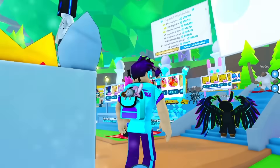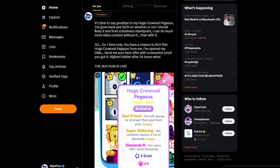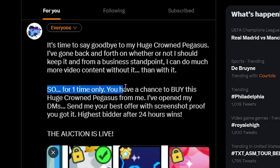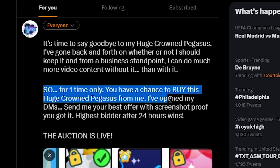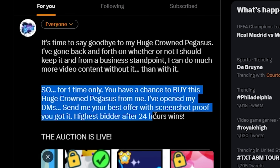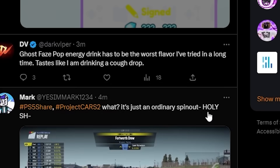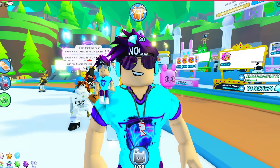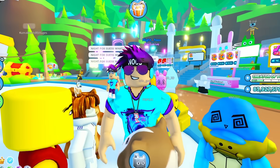So with that, I'm officially putting this up for auction — but not here. We're going to Twitter. It's time to say goodbye to my Huge Crowned Pegasus. For one time only, you have a chance to buy it from me. I opened my DMs — send me your best offer with screenshot proof that you can pay for it. Highest bidder after 24 hours wins. Now I just have to wait for the 500 million DMs from people asking for free huge pets instead of actually offering to trade for this one.